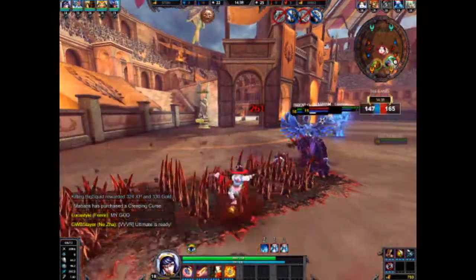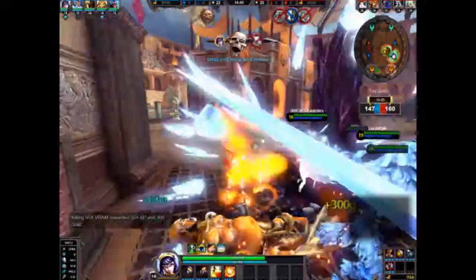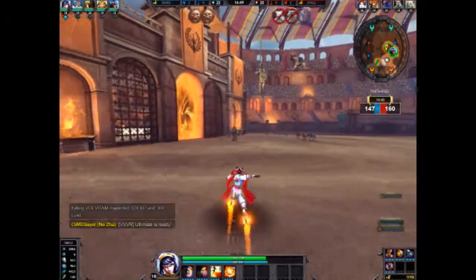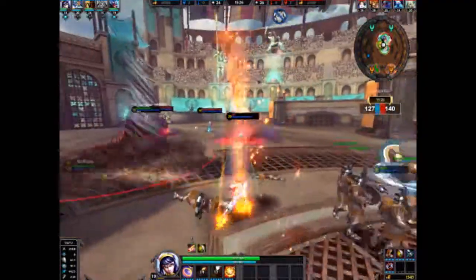Now for the items you want to build for Nizan. The first item is Warrior Tabi — it gives you plus 30 physical power and plus 9% attack speed. The second item you want is Rage — it gives you plus 20 physical power, plus 30% critical strike chance, and plus 15% attack speed.